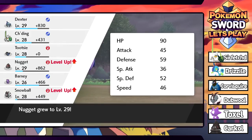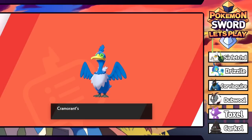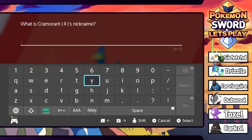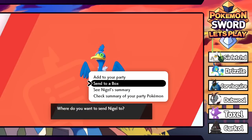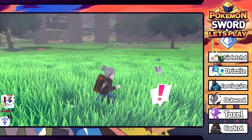Nugget grows a level and so does Snowball. Barney is also at 26 - we should definitely level that boy up. Let's take a look in the Pokedex - it is a flying-water type. So strong that it can knock out some opponents in a single hit, but it also may forget what it's battling mid-fight. We're gonna name it Nigel. It's actually female but whatever - we're sending it to the box. Had to catch that thing though.